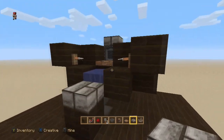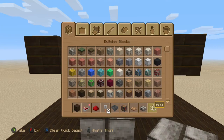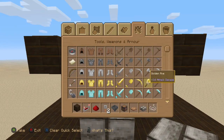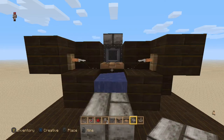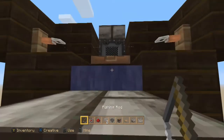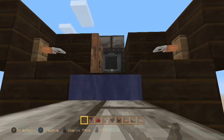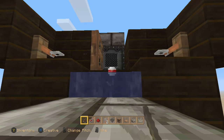Now I'll show you how to use it. Let's grab a fishing rod. Obviously you're gonna want to have enchantments on it — like Lure II and Luck of the Sea and all that stuff.